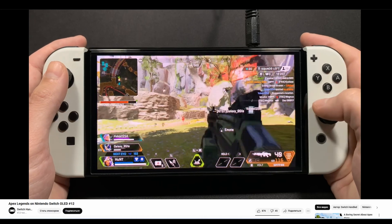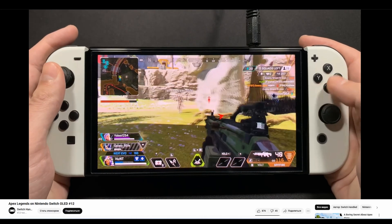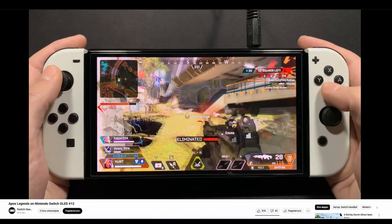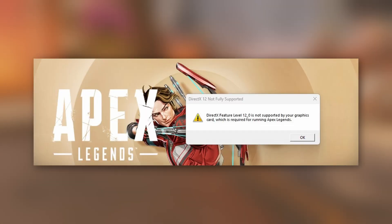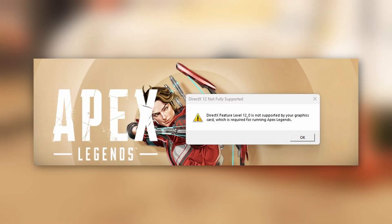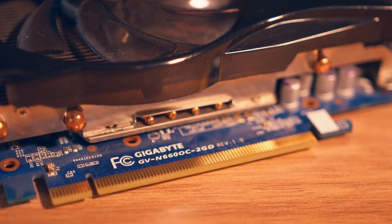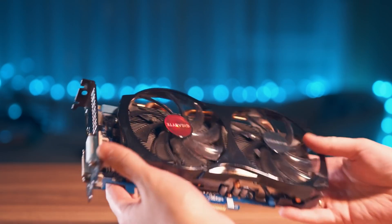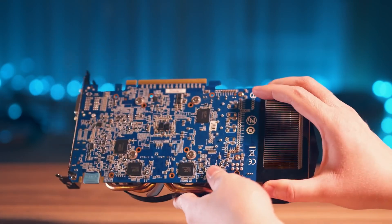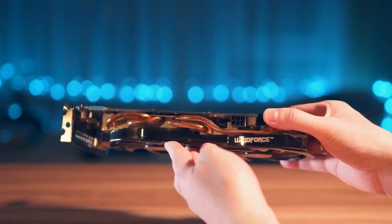Then I wanted to test Apex Legends. Theoretically it could run fairly well on this card, especially considering that it somehow exists on the first Switch, but since March 2025 the game requires full DirectX 12 support. And here is where the main weakness of the GTX 660 comes up — it doesn't support DirectX 12, only 11. This card can run DirectX 12 games only if they don't use any actual DX12 functionality, so essentially DX11 in a DX12 trench coat, which isn't very useful as you can see.